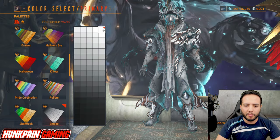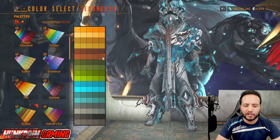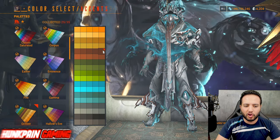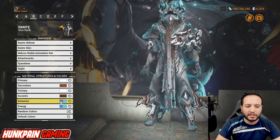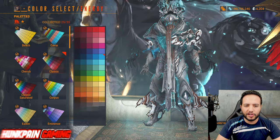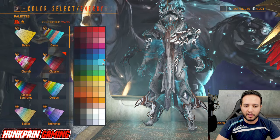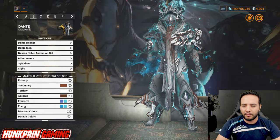For colors: primary will be white from Smoke, secondary will be this copperish color from Grineer, tertiary will be white from Smoke, accent will be this copper from Grineer again. For the emissives we tried something different — first emissive is this blue from Classic, second emissive is this blue from Classic. First energy is from Classic, second energy is from Classic. Attachments and Sindana follow the same color scheme.